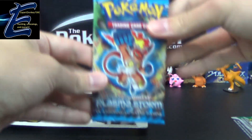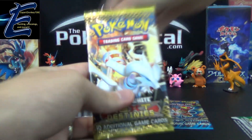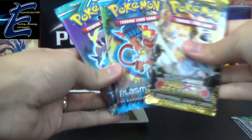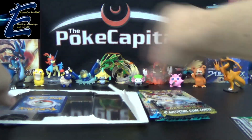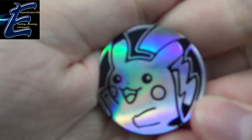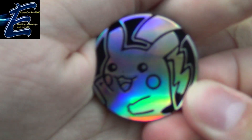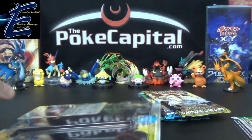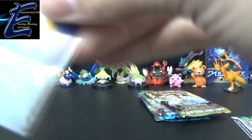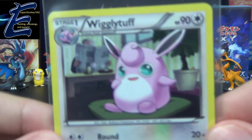So we get packs of Plasma Storm, Next Destinies, and Plasma Freeze. We'll go oldest to newest, Next Destinies being the oldest. These all seem to have the same Pikachu coin, which has been in a lot of products, so not too special, unfortunately, but still a little something extra — never complain when you get more stuff for your money. And if I can get the promo out carefully enough, stick it in a sleeve right away. And there is the Wigglytuff promo.